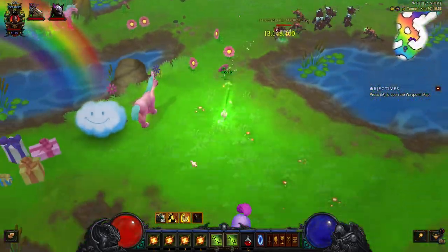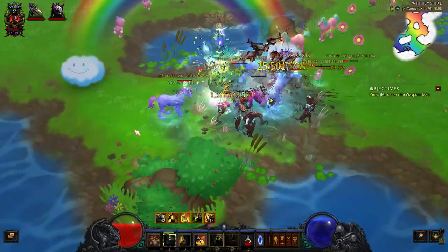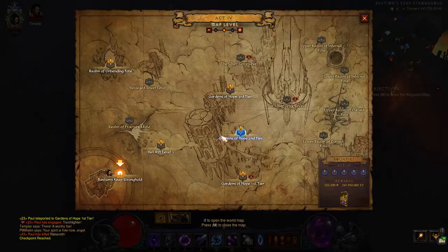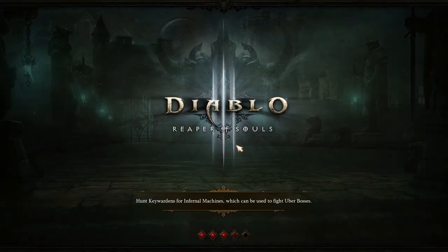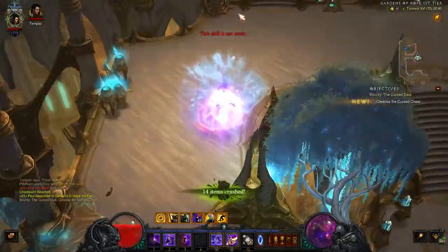If you don't have the Staff of Herding and you want to do this the difficult way, you can also find a rainbow goblin. This next clip is from an older video I was creating — I just found a rainbow goblin which you'll see in a few seconds.